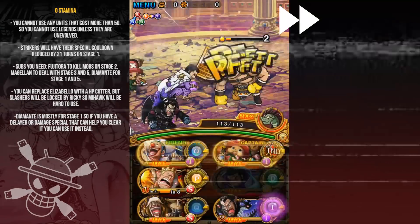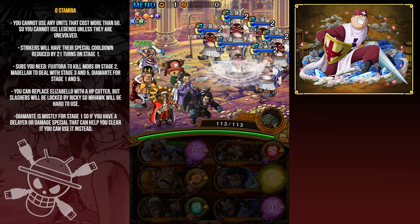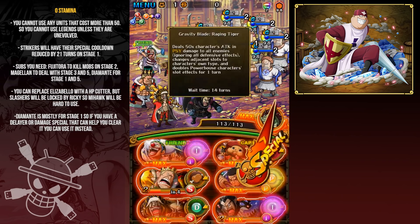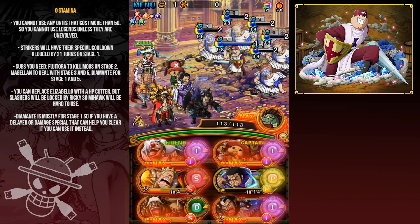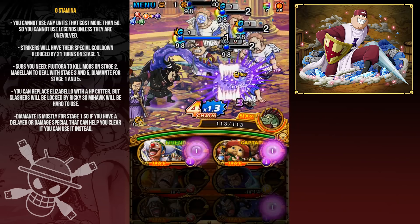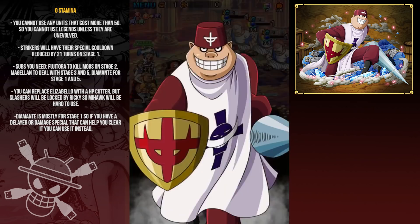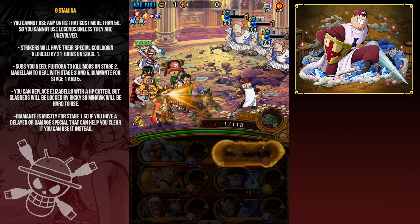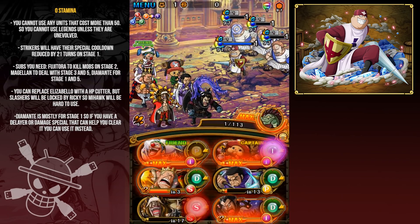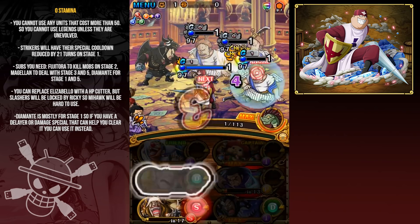It might take a couple tries because sometimes the giants don't want to play fair, but it's zero stamina so you can try as many times as you want. Once past stage one you pretty much have won — the only stages to worry about are one, two, three, and five. On stage two I use Fujitora's special, but I messed up because my Fujitora isn't max level so the guys don't insta-die. Make sure your Fujitora is max level! You can also use Diamante's special — you get rid of the barriers on each guy and Diamante kills them for you.